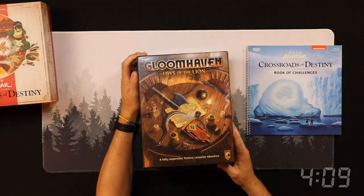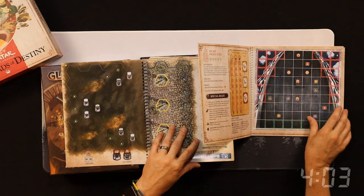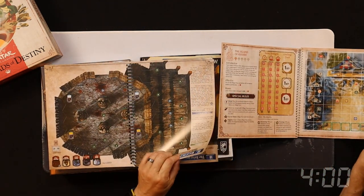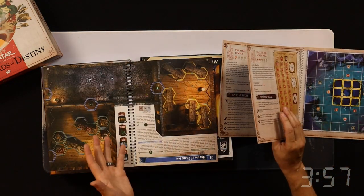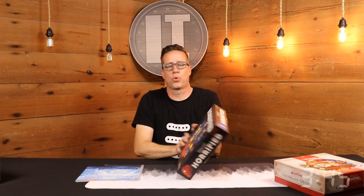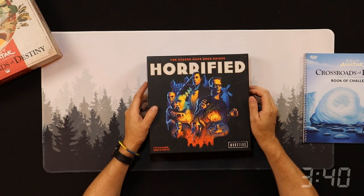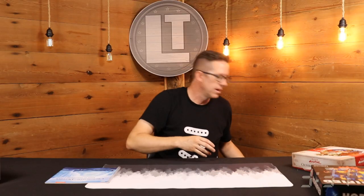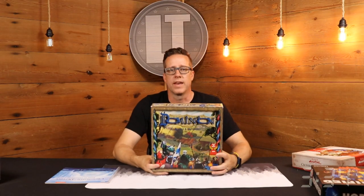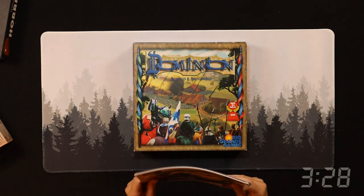Both games use a storybook-style game board with different scenarios on each page. Both are campaign adventures with characters working their way across each scenario, mostly taking out minions and bosses. Gloomhaven is a much more complicated game and it will last you much longer. Avatar is much more accessible and also much lighter. I'm also reminded of the board game Horrified, but only a wee bit — both games are cooperative, with enemies acting according to a deck of cards and heroes planning how best to accomplish the mission. Finally, the game Dominion has a set of cards in your hand that you cycle through, and as you work through the campaign, the quality of your deck improves in Avatar.